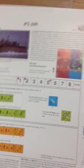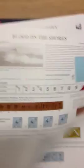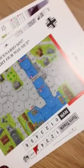'Hitler's Lost Iron' — now I thought he found that, guess not — 'PT 109', 'Ghosts of the Danube', 'Danube Log Jam', 'Blood on the Shores', 'Yellow Extract', 'Nearly Entombed but Not Quite'. And then a special map for scenario — looks like seven — 'We'll Fight Our Way Out', says they.